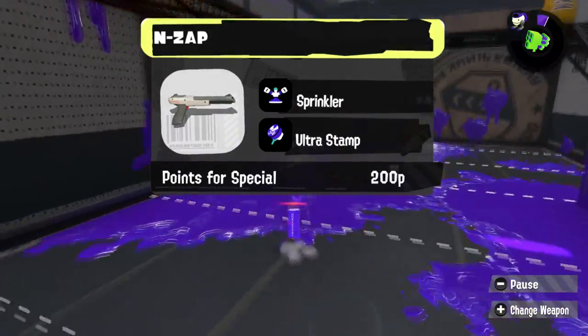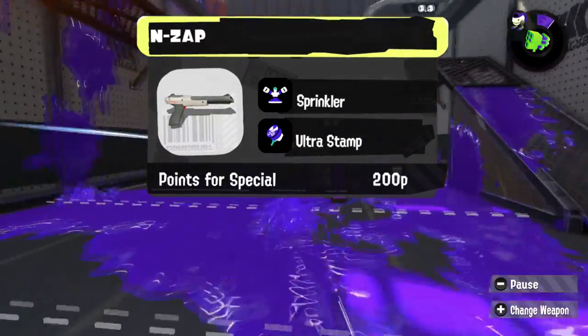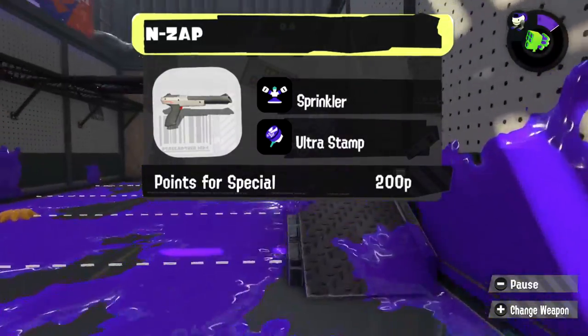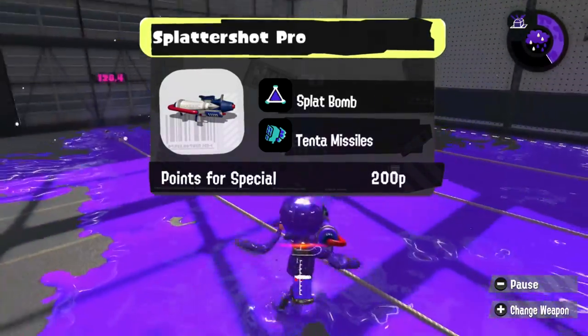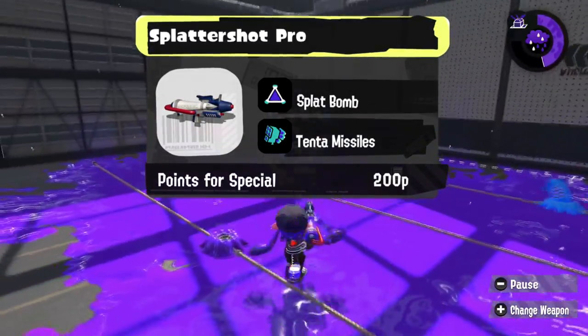This N-Zap is an N-Zap that has some survivability built into it. Not only can you paint, but you can also use Ultra Stamp to get out of a bad situation. The Splattershot Pro just feels like the long ranger that wouldn't overuse Missiles, and Splat Bomb is just a weapon that has always comboed very well with it.